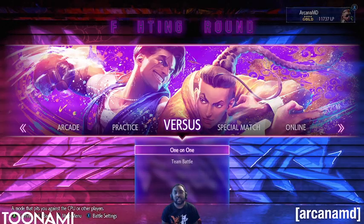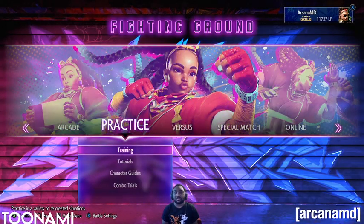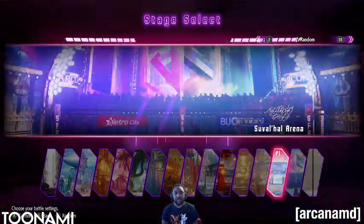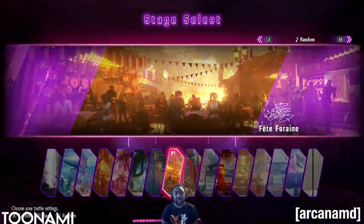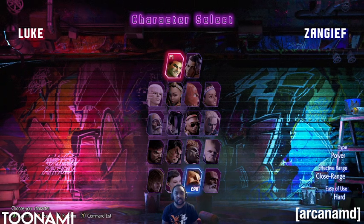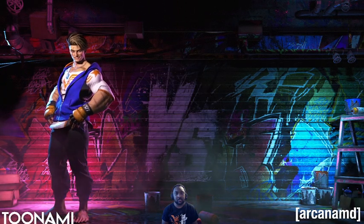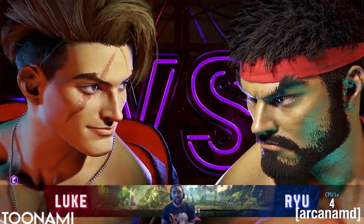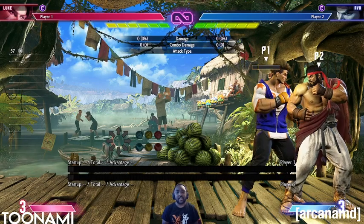The next tip is going to Fighting Ground and going to training mode. Training mode is your best friend. Pick your stage, pick your character — I'm just going to pick Luke and Ryu — and you have to utilize training mode. Utilizing training mode is really really useful for in-game situations.